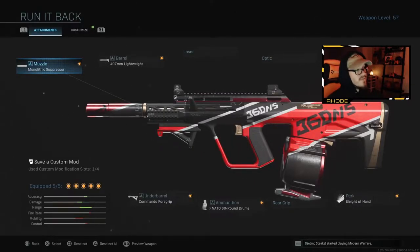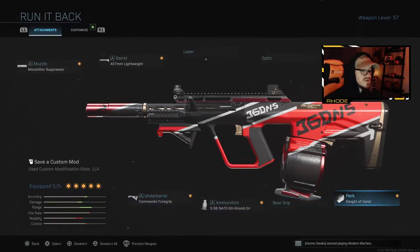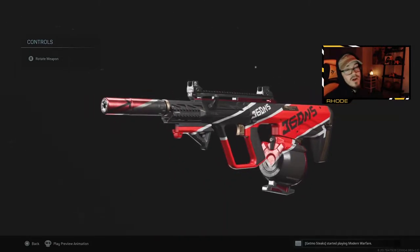It came with really good attachments: monolithic suppressor, 407 lightweight barrel, 60 round drum mag, and commando foregrip — four out of five attachments. I threw a sleight of hand on which I do for almost every class setup, so I didn't take away anything from the weapon, I just added sleight of hand. Really really good variant, looks really really clean. We have a really high kill gameplay on Hardhat and I'm learning Hardhat.